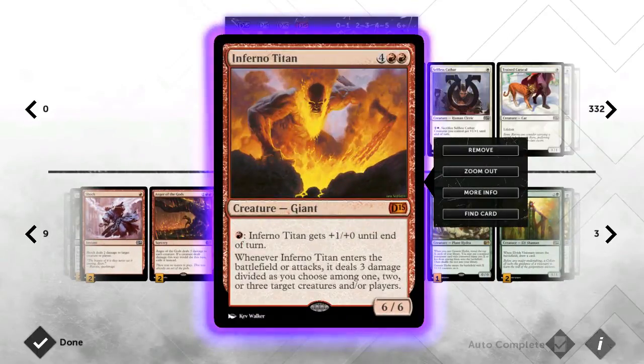Then we have Inferno Titan. Inferno Titan is just devastating — can wipe out small creatures, or you can just blast them in the face. With War Storm Surge, this guy deals 9 damage when he enters the battlefield, which is practically an instant kill if you've weakened them enough. Of the red bombs, he's definitely the best — it was between him and Stormbreath Dragon. Stormbreath Dragon has Haste, which is obviously great, but you can mix around with these two depending on preference.